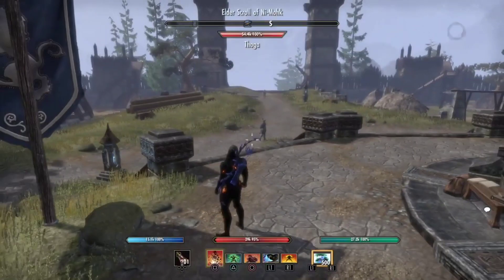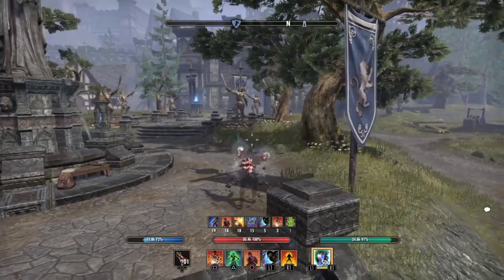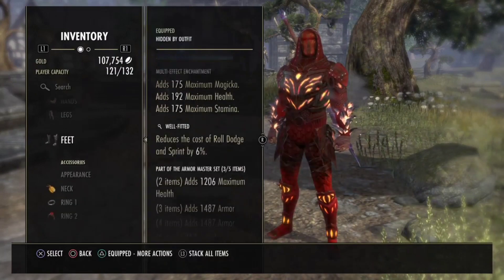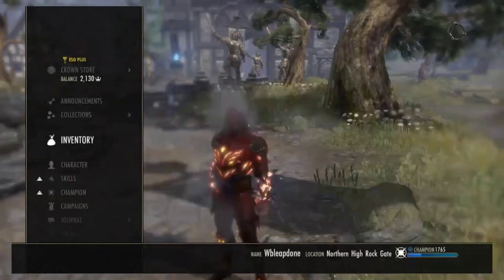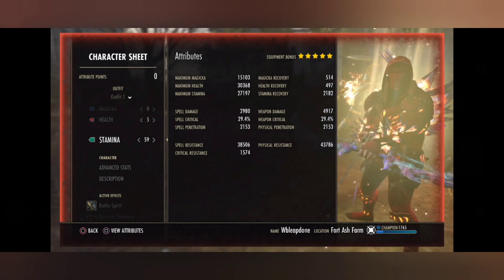So basically we have six Medium, four Well Fitted, two Impen and one Heavy Reinforced. Now I'm gonna show you screenshots with Volatile Armor and Shuffle to see the defenses on the back bar, because it's only giving you like 6k when you're in combat. Here are the stats with Volatile and Shuffle activated, and then with both of them and Blood Spawn proc.